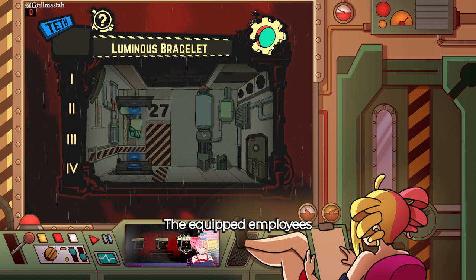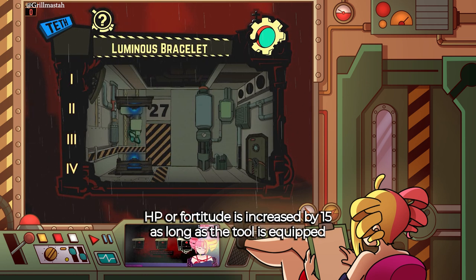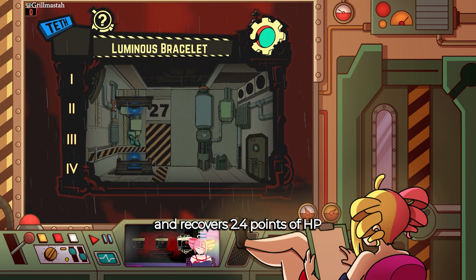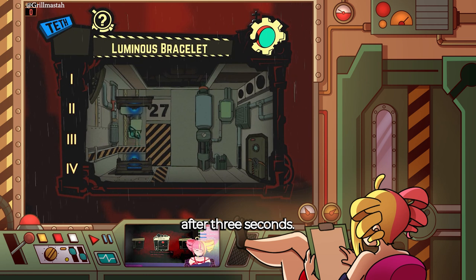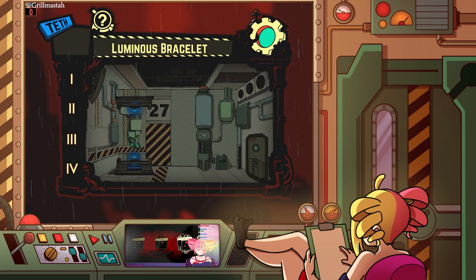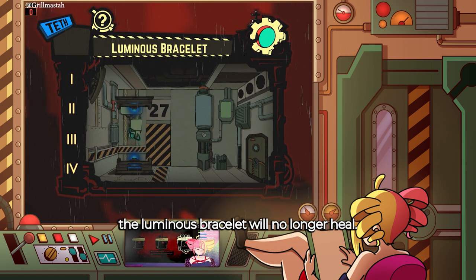The equipped employee's HP or fortitude is increased by 15 as long as the tool is equipped and recovers 2.4 points of HP after 3 seconds. After that, the Luminous Bracelet will no longer heal.